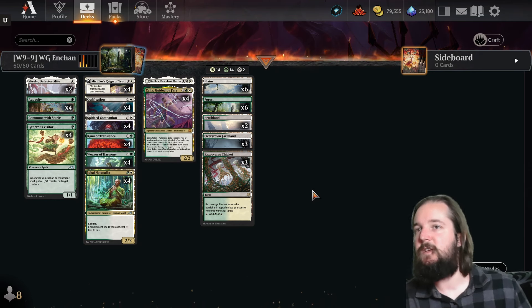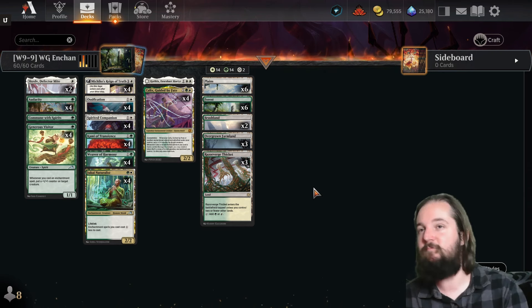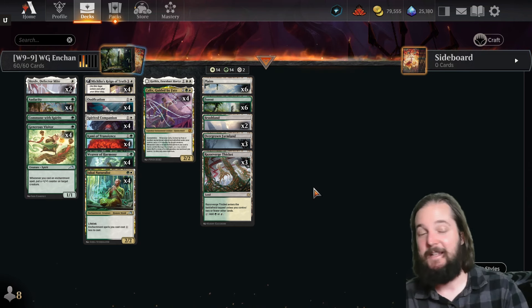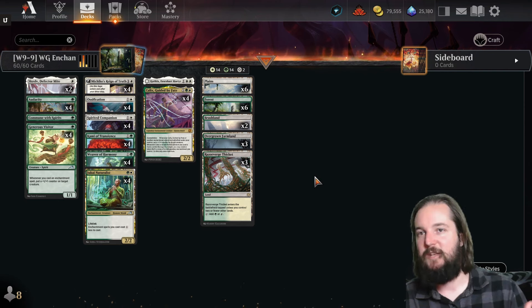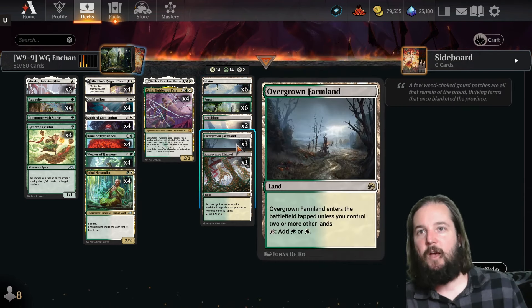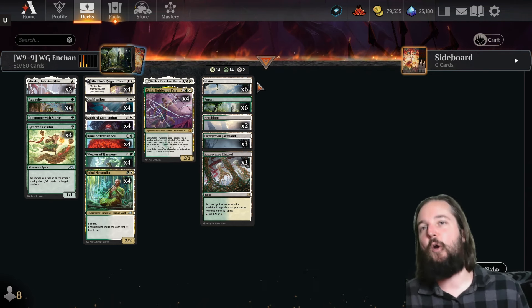Number three on the list is Lesnia Enchantments, which we've covered before. This list has been around for a long time and is relatively fully optimized for best of one — we haven't seen much variation in the main board, but there's still some debate about the lands. This one's not running Boseiju Who Endures or Ganjo Seed of the Empire. Running only two copies of Brushland and instead two more forests and two more plains, plus one Overground Farmland and cutting one Razor Verge Thicket — yet again a third variation, but the only difference is in the lands.